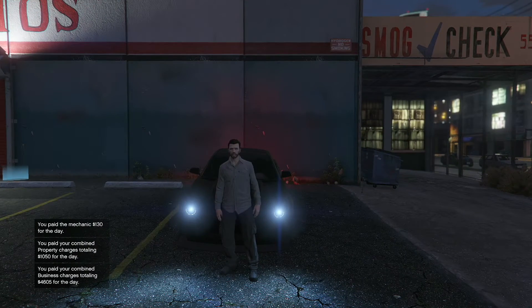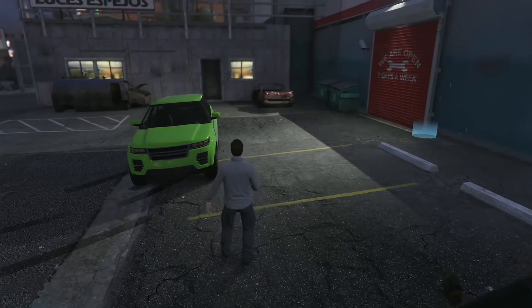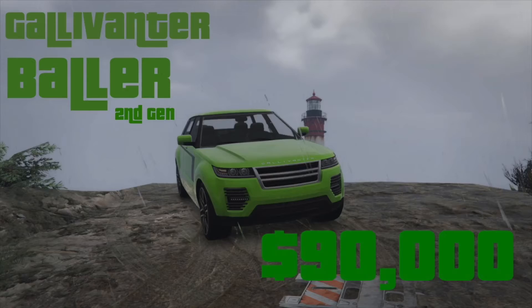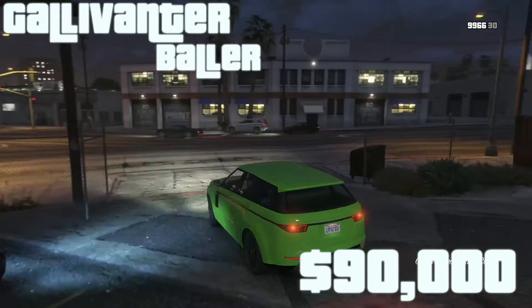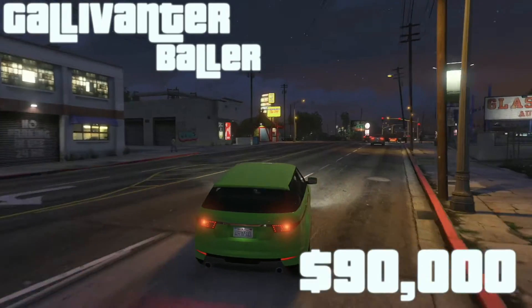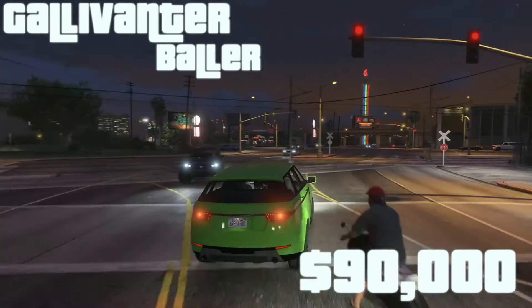The next car on the list at number three is something a little bit more luxurious and professional looking for whenever you have those big business deals going on. We have the Gallivanter Baller, second generation. Don't mind the color — whenever you want something luxurious for business deals, you want it in black. So don't mind this ugly green, but it still looks good.